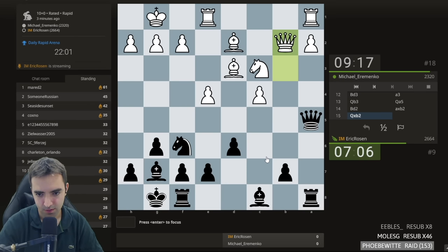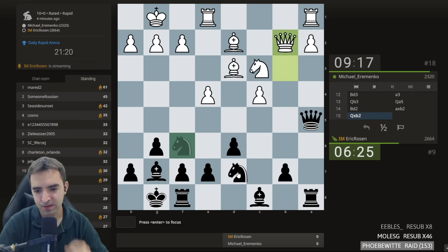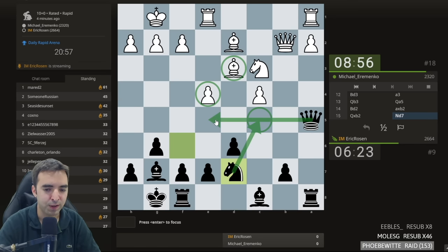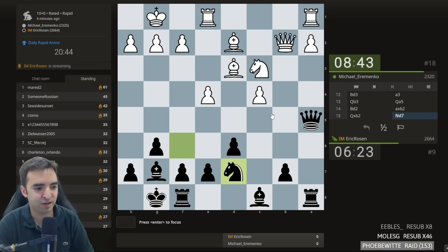Maybe knight d7. There's also this x-ray vision so it could get messy. I'm considering queen h5. Bishop e6 comes to mind. I'm going to start with knight d7 — it's a very typical move in the dragon and accelerated dragon to just unleash the bishop, which supposedly breathes fire along the long diagonal. Then the knight can come to c5 and apply pressure. There might be ideas of putting the queen on e5 and having the battery. So far it seems like a decent opening success.